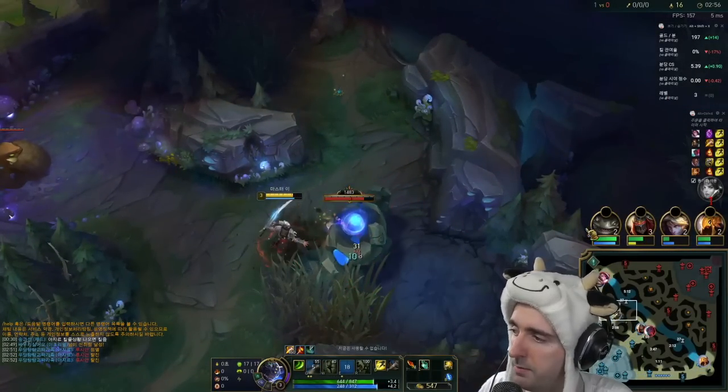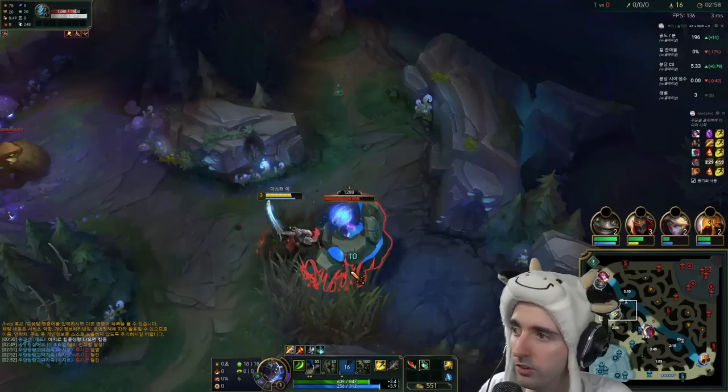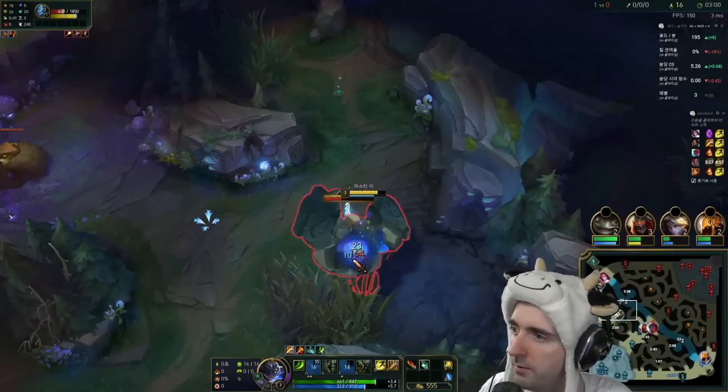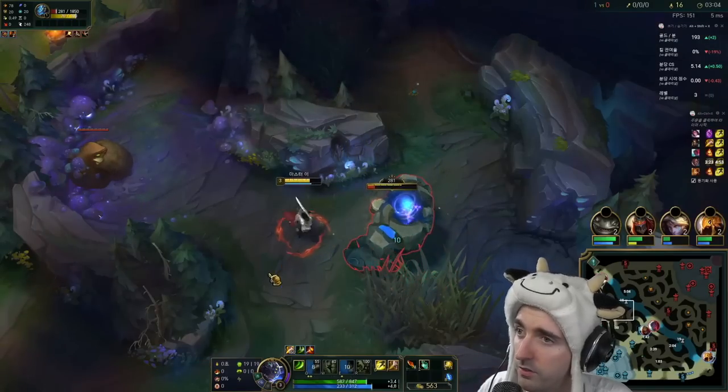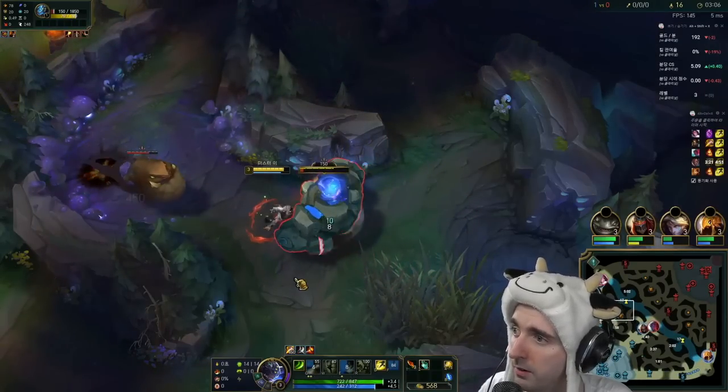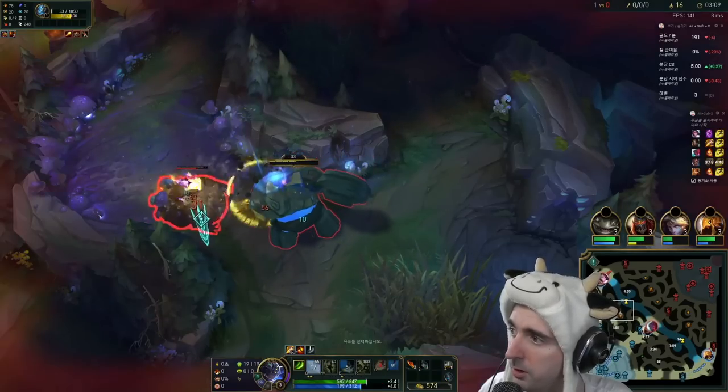We can utilize it all the time. Right there, you see how I Alpha Struck behind the blue buff — I shouldn't have done that. I should have Alphaed on the other side, but I was not paying attention. I was too busy looking at my Summoners. It's going to take some getting used to in order to get the Alpha Strike direction right.